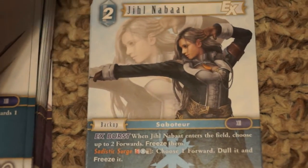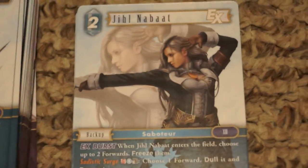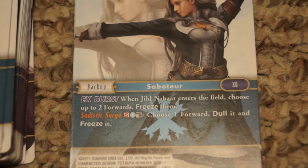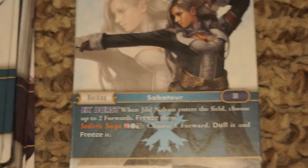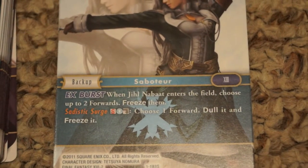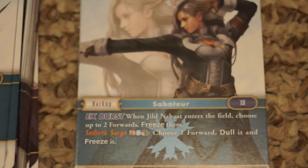Jill Nabot is a two-cost backup with an Ex Burst. When she comes into play, you choose up to two forwards and freeze them — locking down two of your opponent's guys at once. She also has a separate ability where you discard another copy of her to choose a forward, dull it, and freeze it. We won't always get that off, but it's really good.